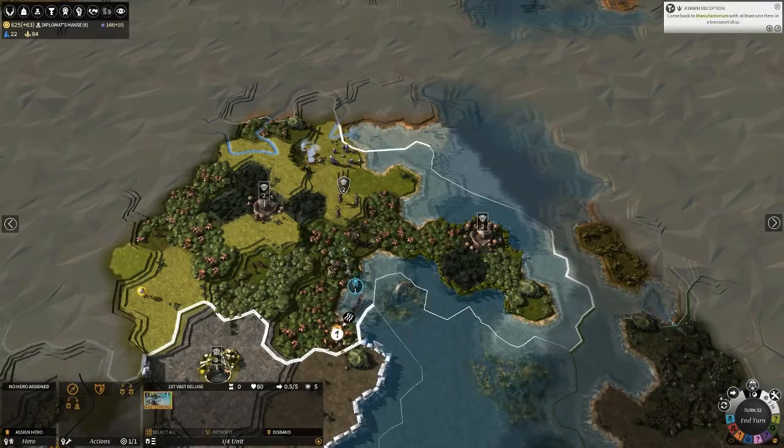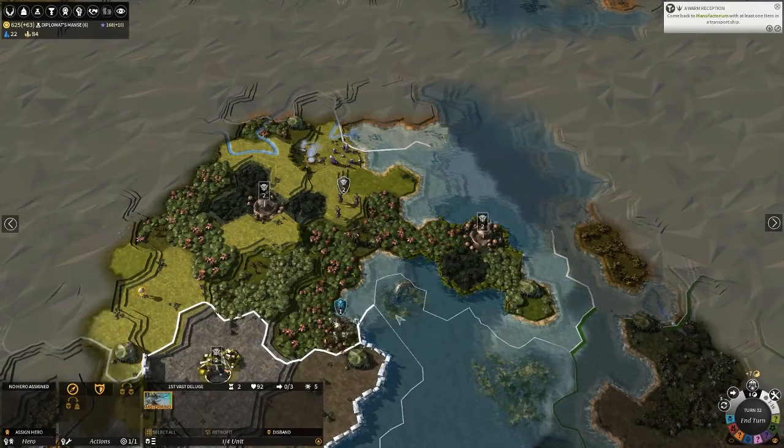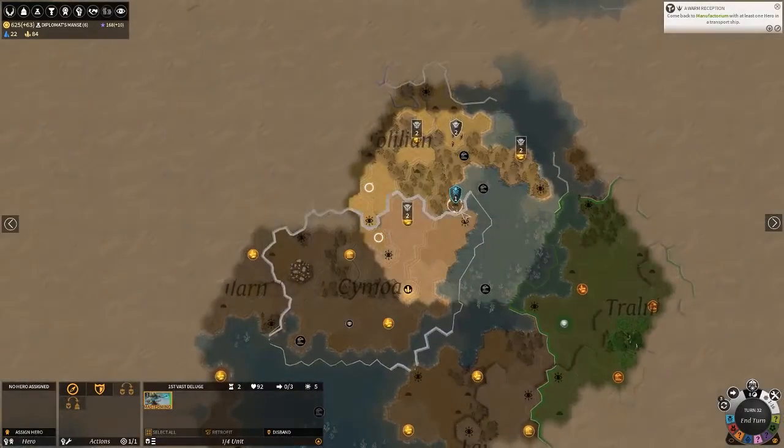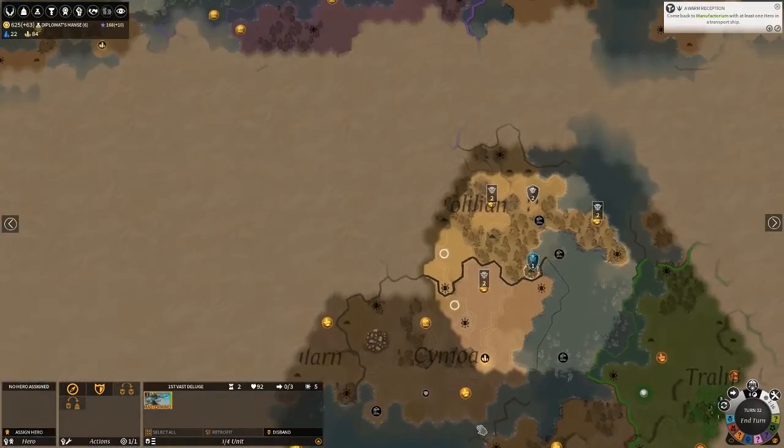A hundred dust? We'll take that. We get a pearl out of it too. Where even are they? Okay, they're down here.